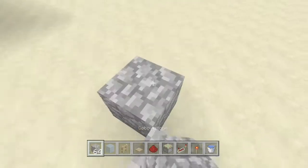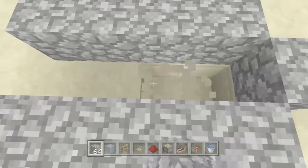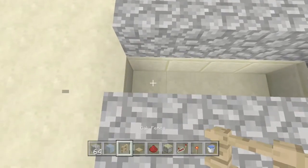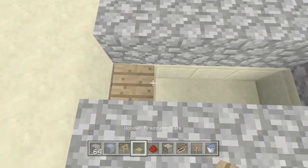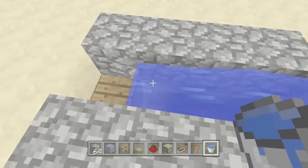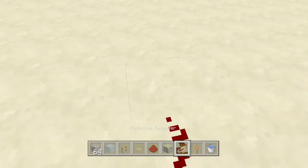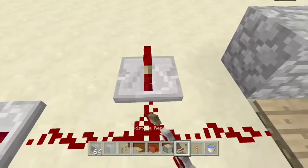You're gonna want to start by making your water channel. At the end you'll put a fence and a pressure plate, then three ice just like this with water. Then go three redstone, one repeater, and in the middle put a repeater.